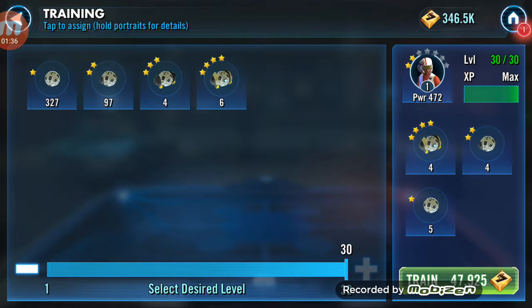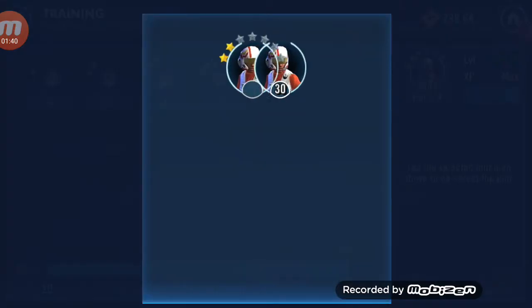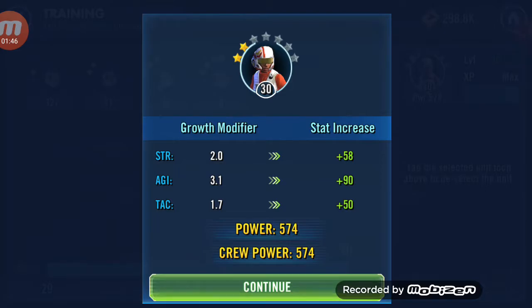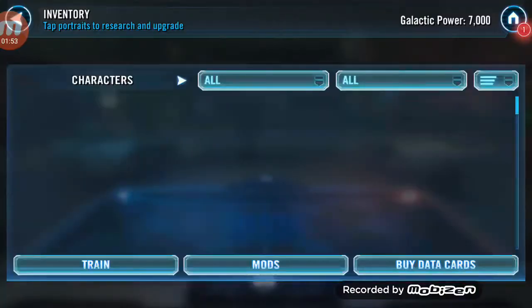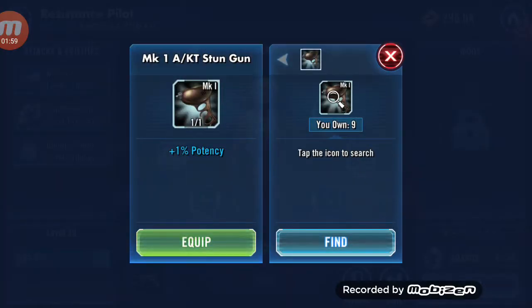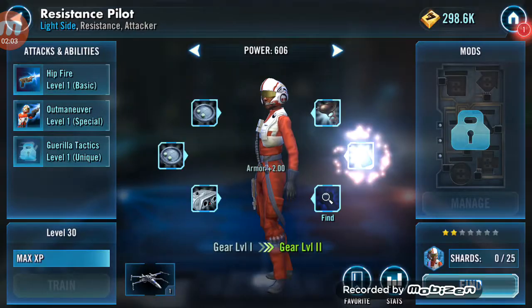Let's get her up to level 30. Level them up all the way — get her as good as you possibly can so that we can test out how good they are. So let's go back here. Equip. Equip. And equip.